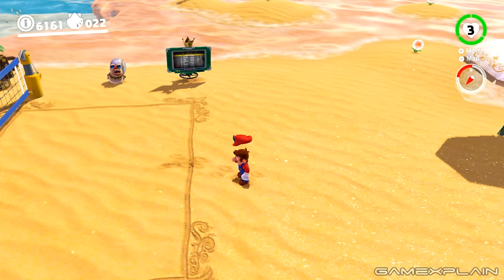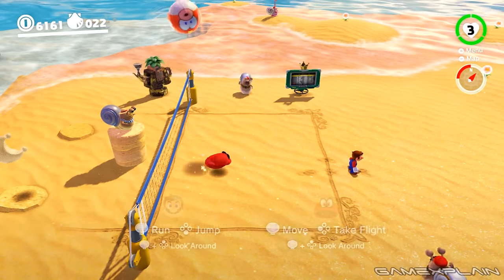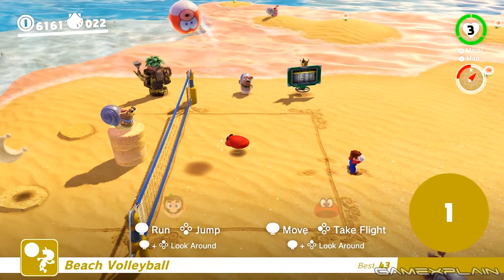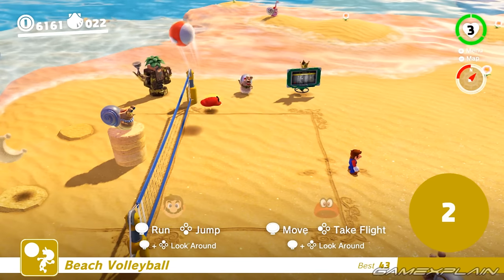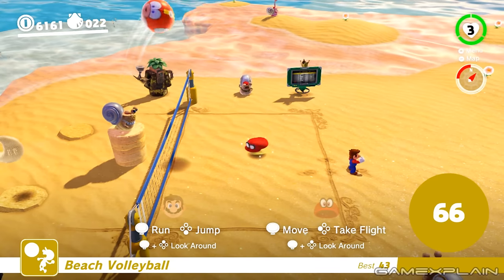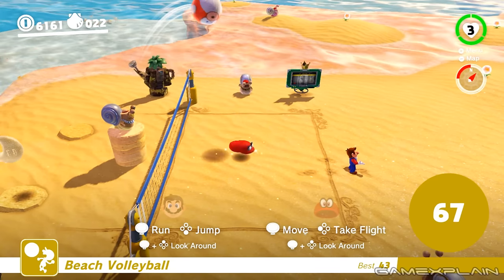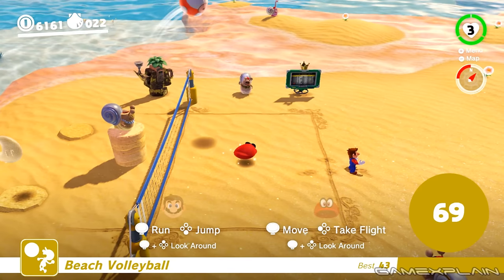Move Mario into the arena to start the game, then immediately move him out of the way just outside the white line, and take control of Cappy instead, as he's much faster and more precise. Once you have a handle on his movements, reaching 100 should be no problem, especially since there's a brief grace period if the ball hits the sand, allowing you to pop it back into the air and continue the run.